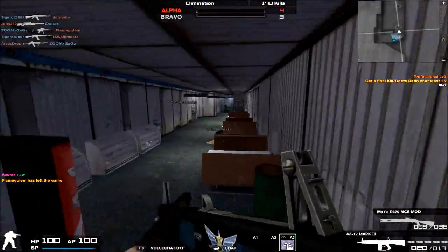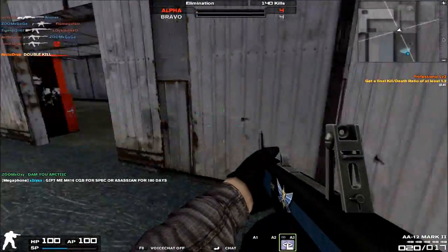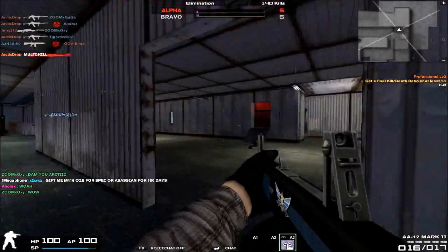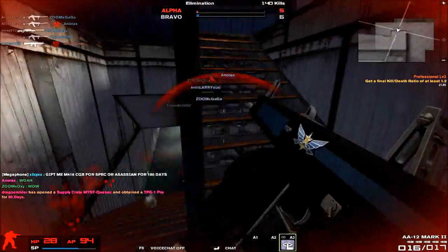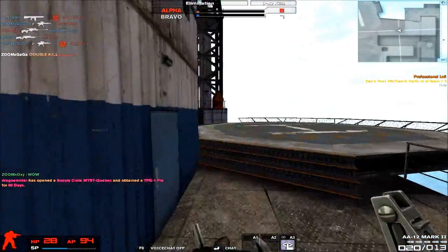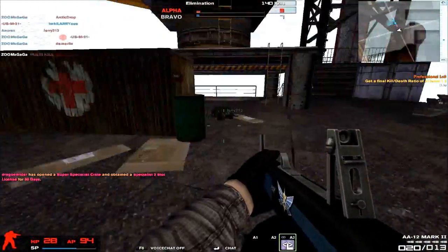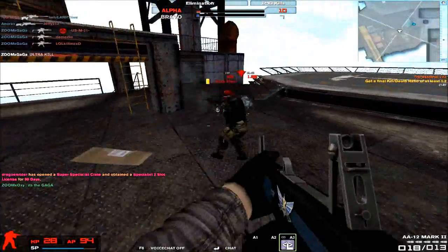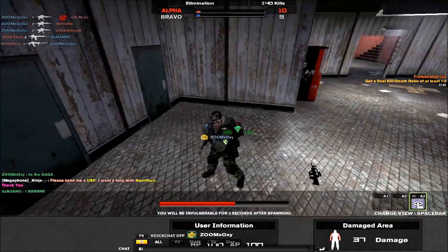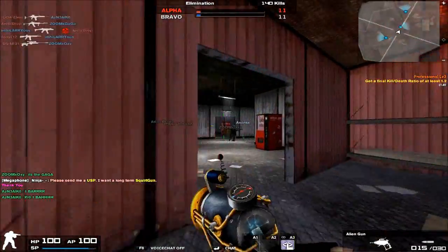As for the review itself, statistically speaking, the AA-12 according to the Combat Arms wiki has one more point of damage, if I'm not mistaken, and three points less rate of fire and six points more recoil. Now, these stats don't really indicate just how much better the AA-12 Mark II has become over the normal AA-12. Many of you seem to disagree that the AA-12 is indeed a piece of shit.